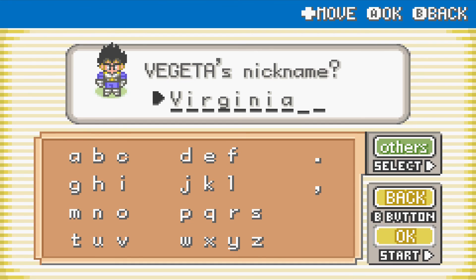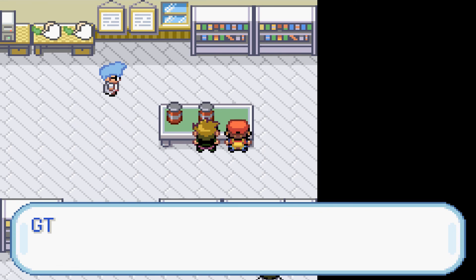Just be aware of the ego, young one. Do you want to give a nickname to Vegeta? I can give a nickname to Vegeta — I know exactly what I'm doing. I imagine the boys watching this would probably want me to do it. I'm doing it — I'm naming him Virginia.